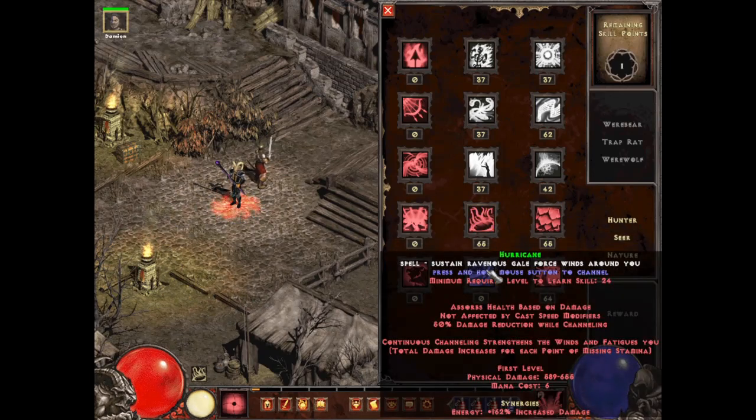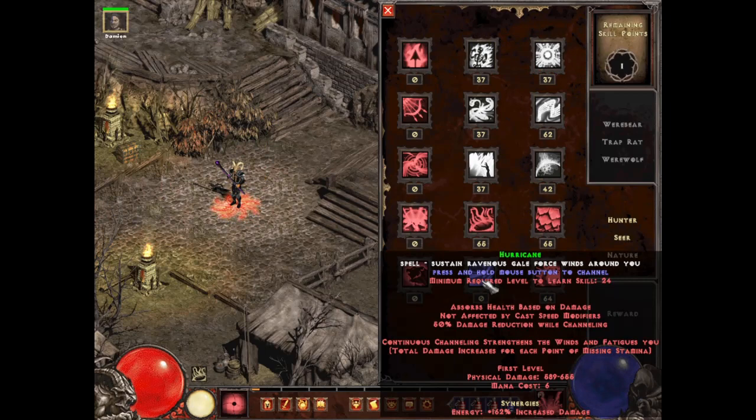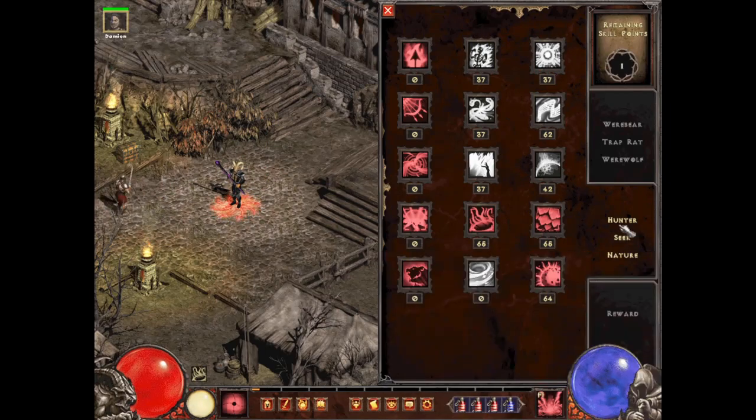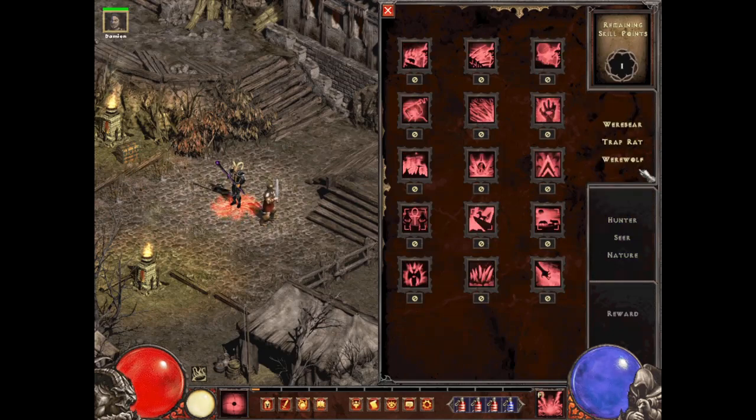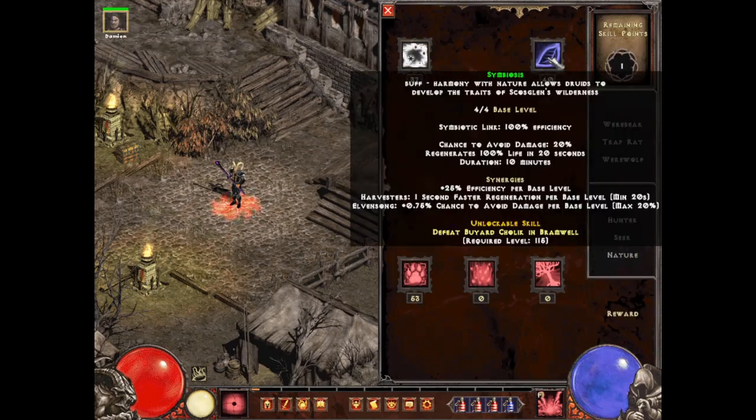Pagan Rites gives basically self-heals and elemental spell damage, because we're going to be doing lightning damage. If we want a different damage type, we have some options — there's a physical Hurricane build, but that's a totally different build so I'm not taking that. The first page has nothing, so no points there.